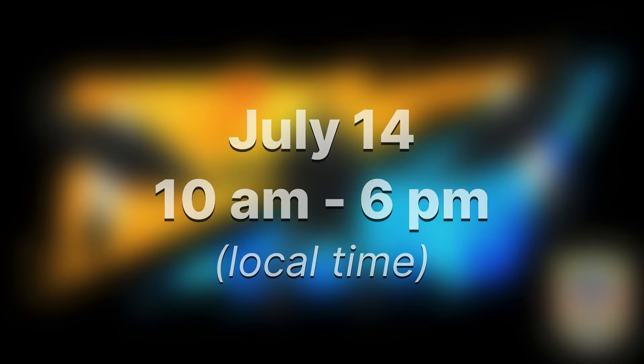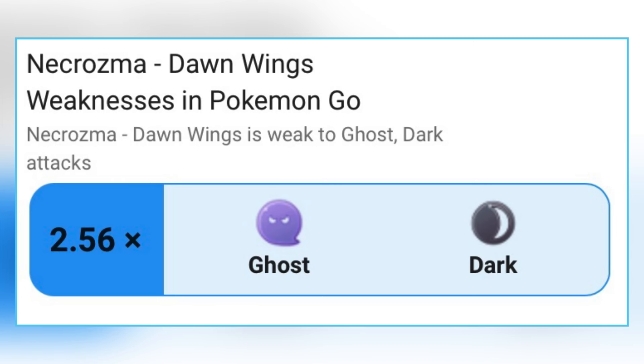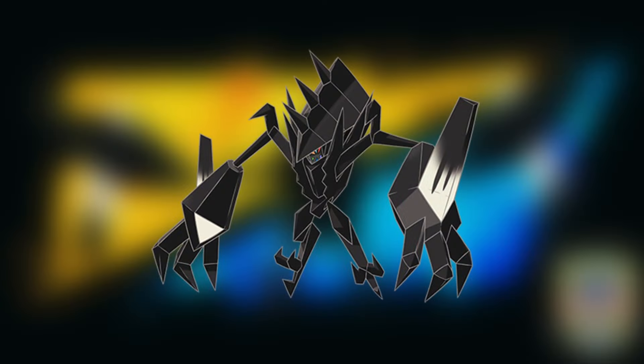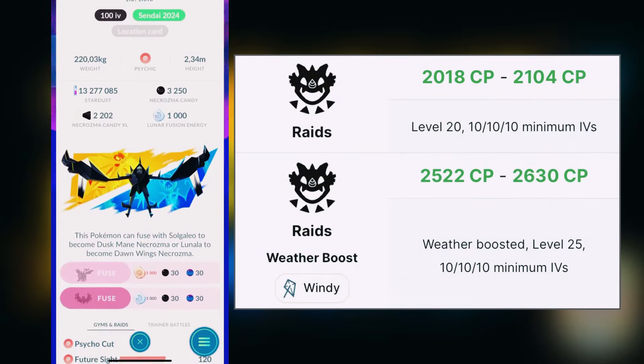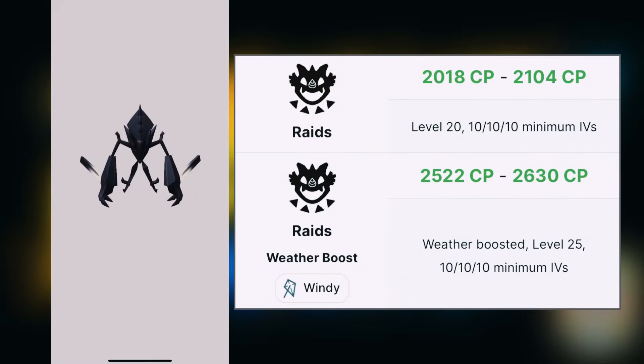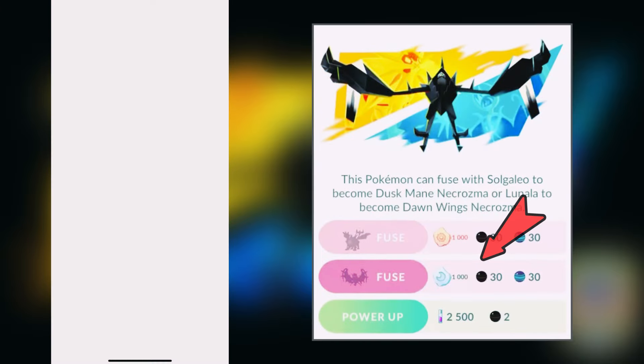It will be in tier 5 raids on July 14th from 10am to 6pm local time. It has a max CP of 4634 and takes double super effective damage from ghost and dark type raid counters. We will get Necrozma candy once we beat it and get fusion energy from these raids. Later we can fuse Necrozma with Lunala to get Dawn Wings Necrozma using 1000 Lunar Fusion Energy, 30 Necrozma Candy and 30 Cosmo Candy.